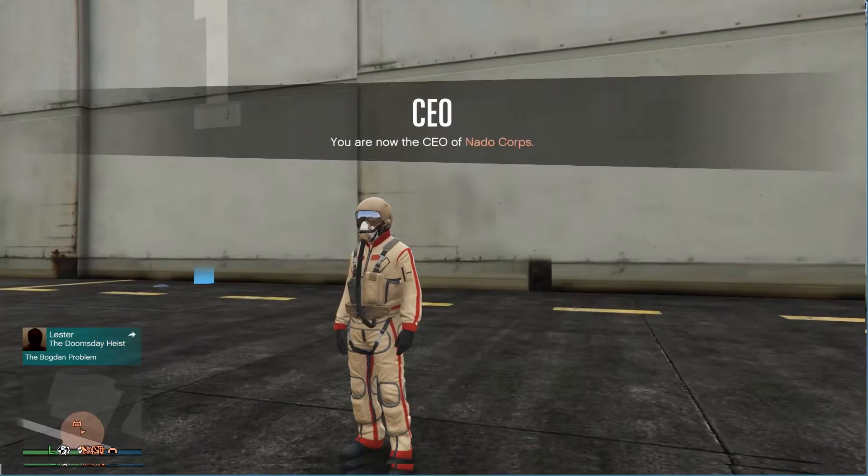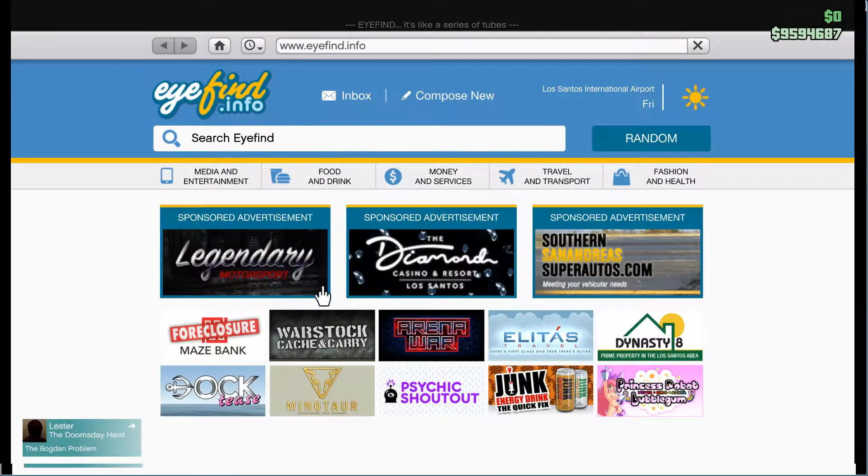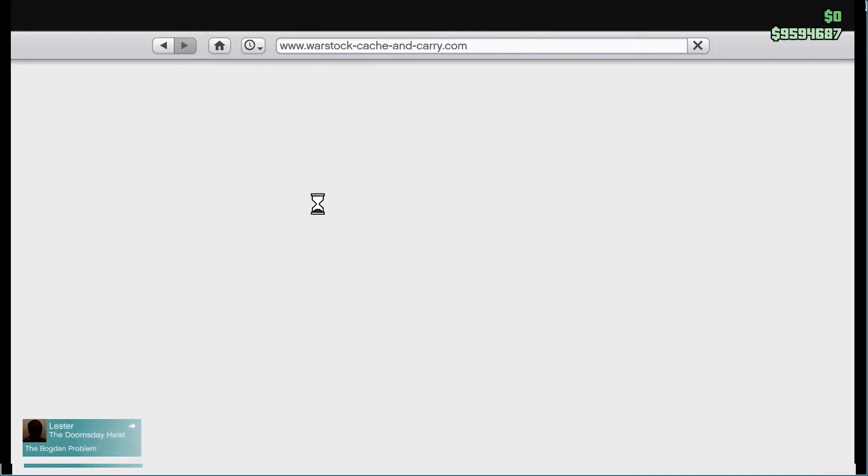Once you do that, you're now a CEO. Now you just need to pull up your phone and go to Warstock Cache. It should be right there. If it's not, just click Travel and Transport and scroll down — it should be right there.